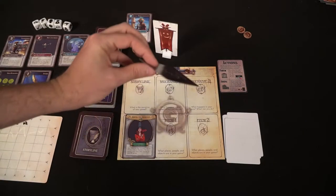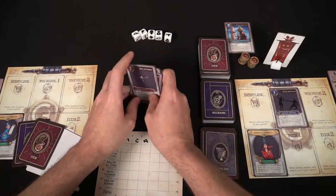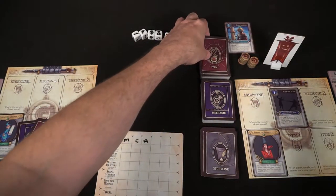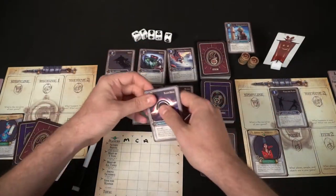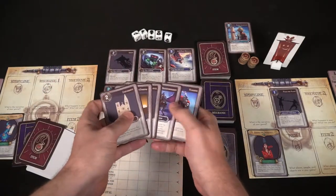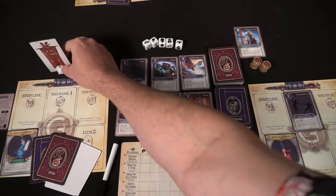Then you move on to the notebook phase, where players place one card from their hand into one of the slots on their board — there are two mechanic slots, two item slots, and a storyline slot. You'll then restock the market: discard all cards in the market, put six new ones out, so you have fresh cards every phase. Discard down to five cards in hand if you have more than five, move the first player marker, and proceed clockwise with the new player.